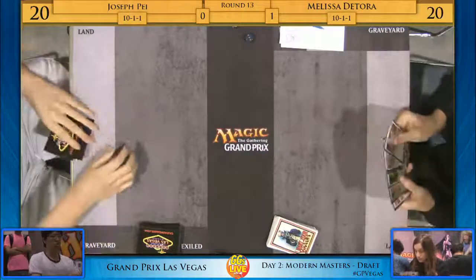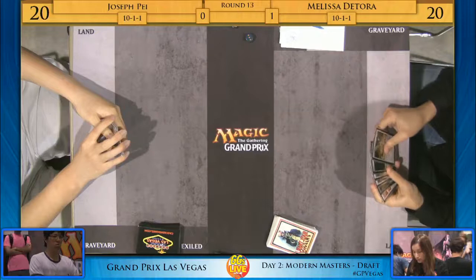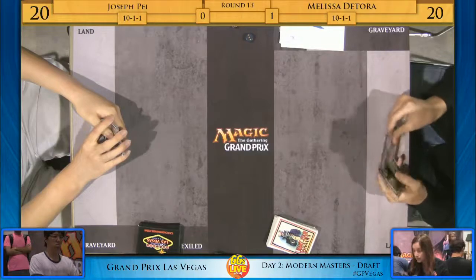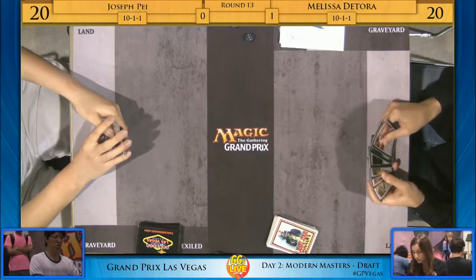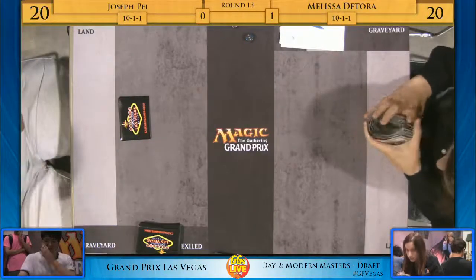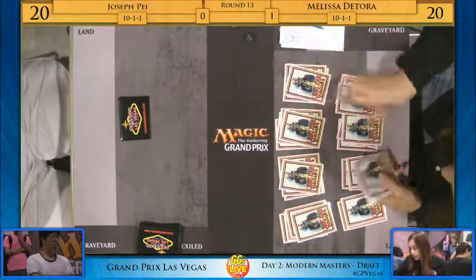Let's see if Melissa can keep her six. It looks like only one land — one land, Amaru Scout, Veteran Armorer. It's the wrong land, and you'd have to be really ambitious to keep that hand. She is on the draw most likely, and that seems like a super risky keep. If she gets there she has a couple of two-drops, but she can't even activate the Amaru Scout — she'd have to draw like three straight lands. She ships it back.